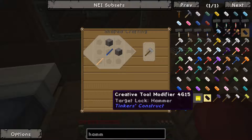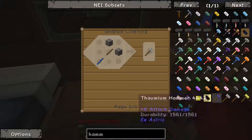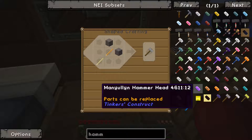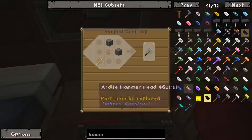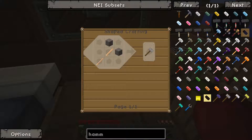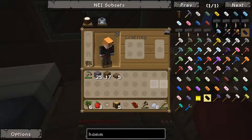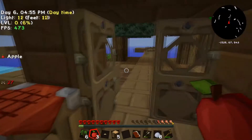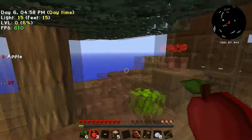Two sticks and two bits of cobble gives you a hammer - pretty straightforward. This being hardcore mode it doesn't have the wooden version. In other packs like Sky Factory you can start from scratch with the wooden version, which uses two planks instead, but this one just uses cobblestone. These trees are going crazy.